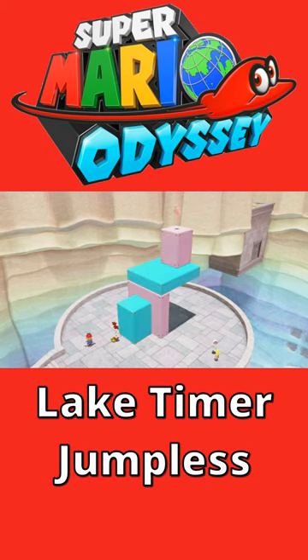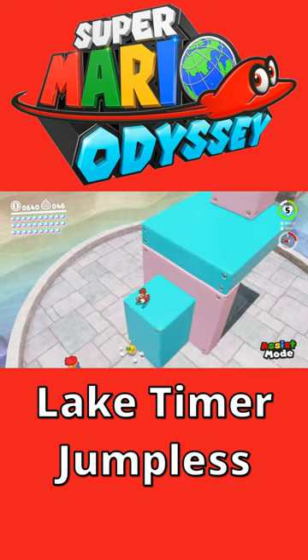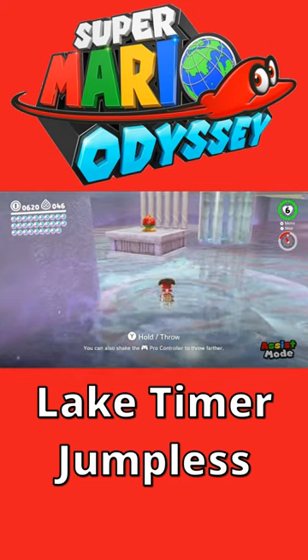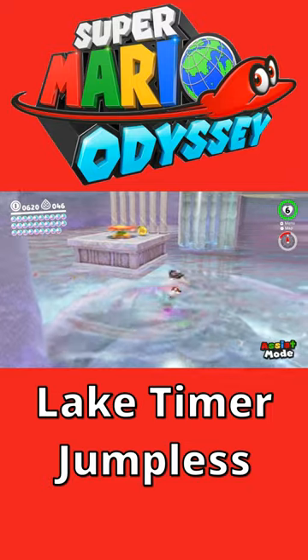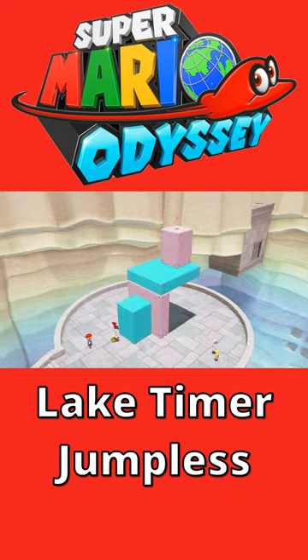In the Super Mario Odyssey Jumpless Challenge, this moon in Lake Kingdom that looks impossible is actually possible. To get this much height without Cappy, though, we need the assistance of this nut. If we take it to the top of this platform, we can start by bouncing on it and then activate the timer challenge.